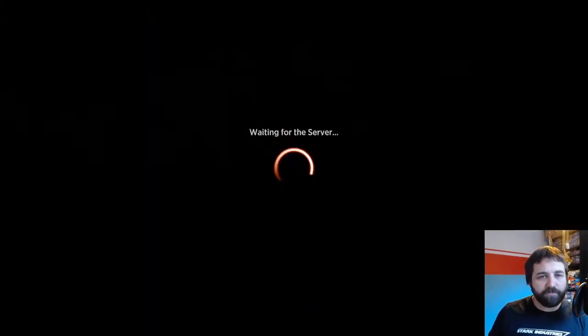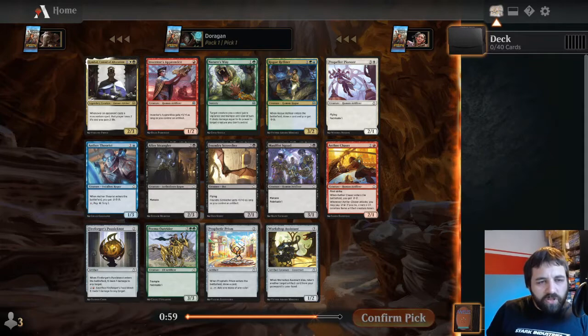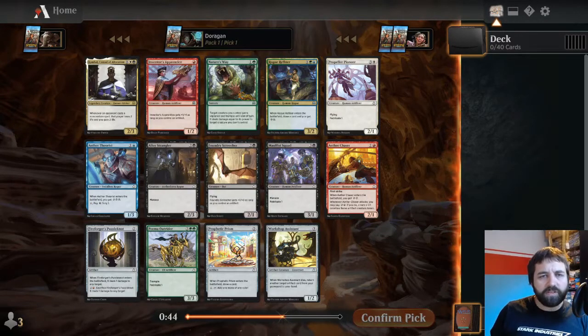Don't recognize any of those names. Let's see what we get. Kambal's good - he's pretty strong actually. One white, one black, two mana, three drop. When an opponent casts a non-creature spell, they lose two life and you gain two life, so it really slows them down. It's really kind of annoying for what it looks like.